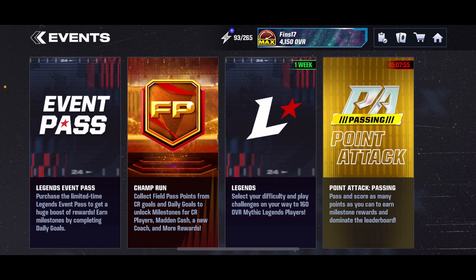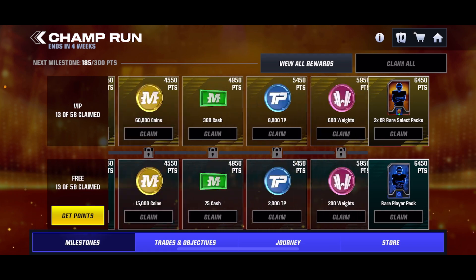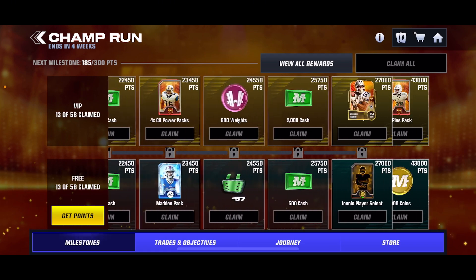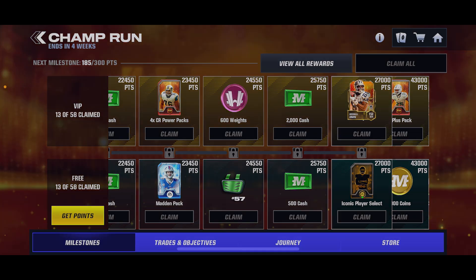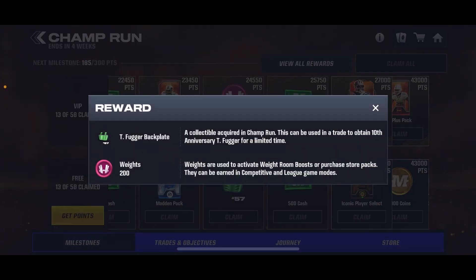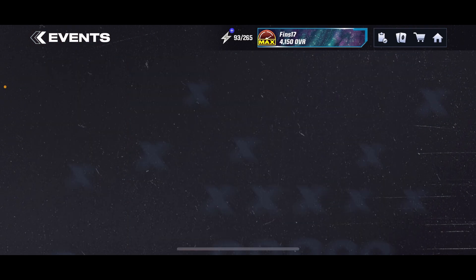So this is, of course, the same as every other free 10th anniversary player in terms of how to get them, but in case you don't know, here we go. Number one is through the field pass itself — as you can see, even in the free path, at 24,000 550 points, you get the backplate for Mr. Tim right here. So that's how you get his first one — that's the nameplate.